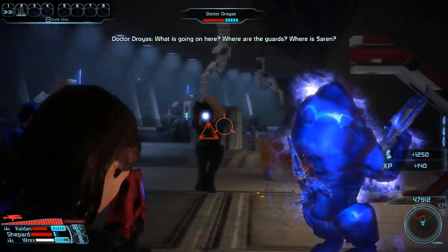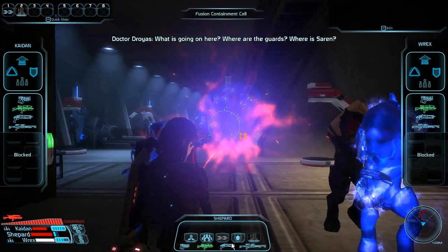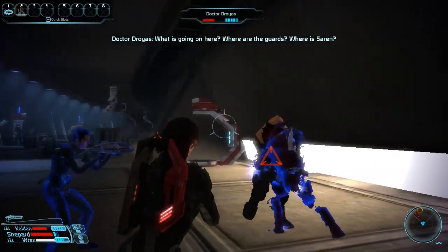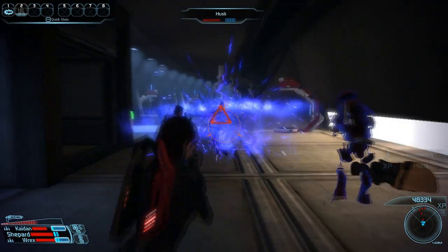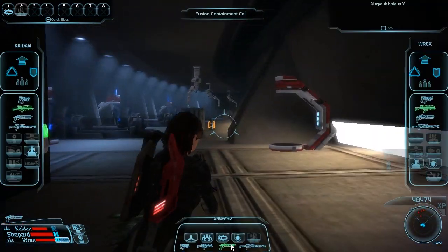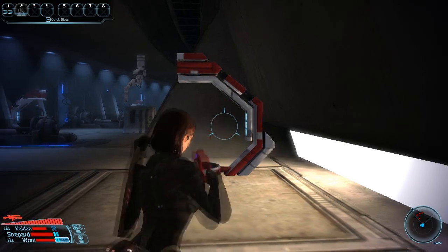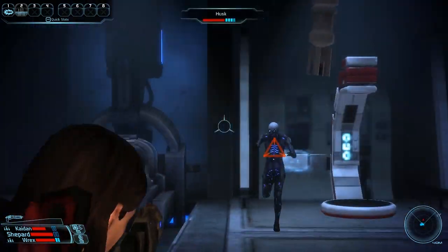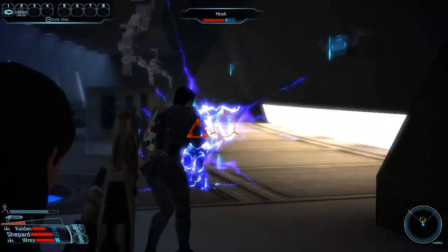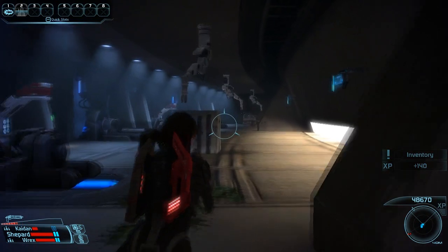Really the only things you have to fight are these husks and like one Krogan scientist guy. Here my weapon got overloaded, and it wasn't because I was shooting — it was because somebody used some biotic power or something. I had no idea what was going on. This person just got a taste of my awesome shotgun and got owned by it. The scientist just wanted part of my shotgun, I guess — wanted to die to a good weapon. There are just some husks here; they're dead now, so it doesn't matter.